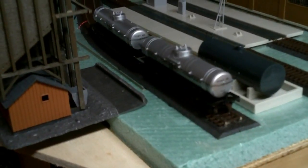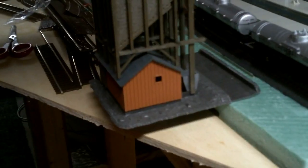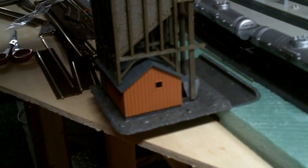This is the coal tower that will go just about here, and that slot you see is for coal cars, and they'll dump their coal there. On this side of the coal tower is where the steam engine will be to get coal put in its tender.